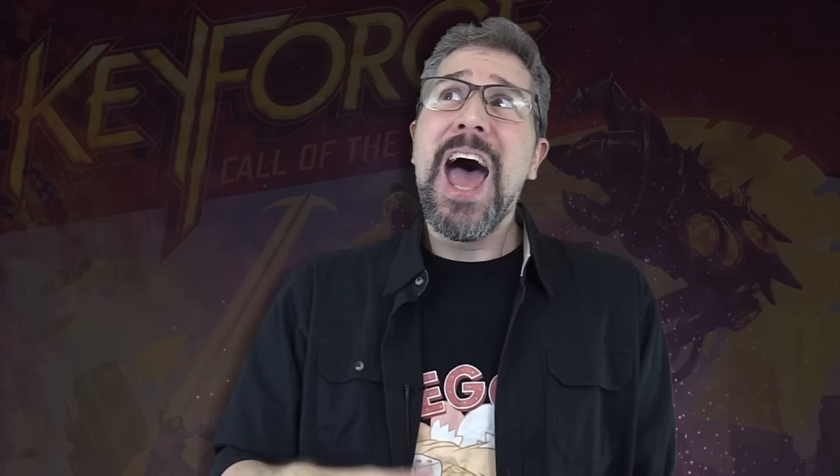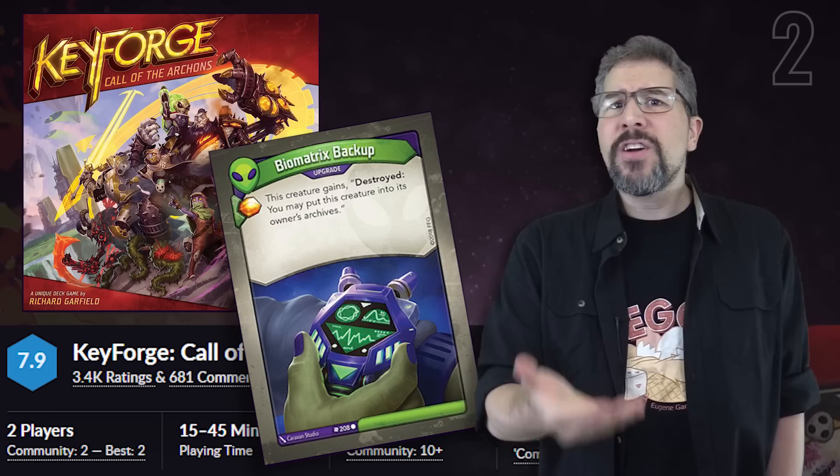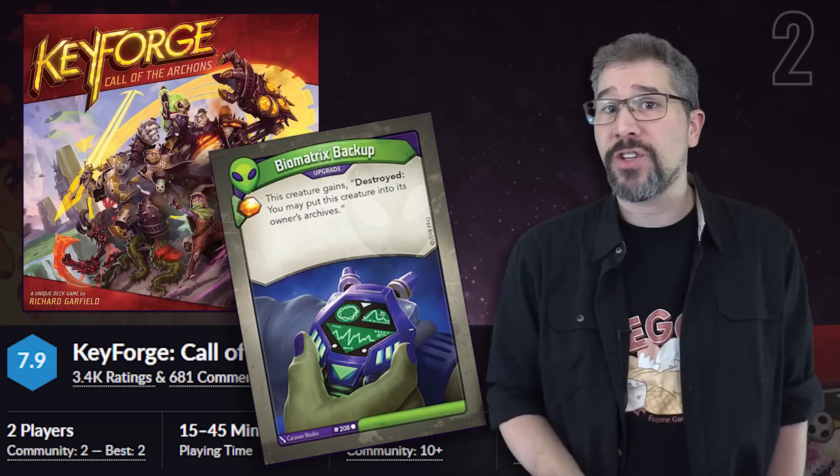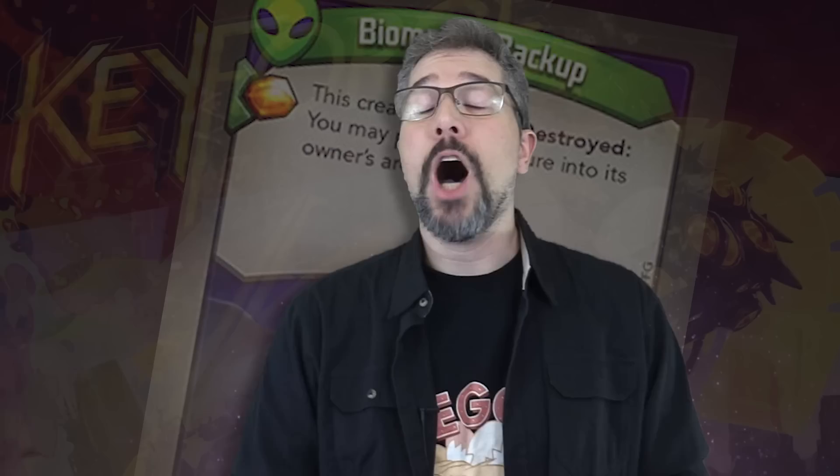Players will never take an action when it is not their turn. However, this approach was brought into question with the card Biomatrix Backup, which states: 'When this creature is destroyed, you may put it into its owner's archives.' KeyForge's designers have admitted that the inclusion of the word 'may' on this card was a typo, and the card's effect was intended to always trigger, instead of being at the mercy of the active player's discretion. However, Fantasy Flight decided not to errata this card, and instead to officially keep its functionality as written. Unsurprisingly, Fantasy Flight's decision has been met with mixed response.